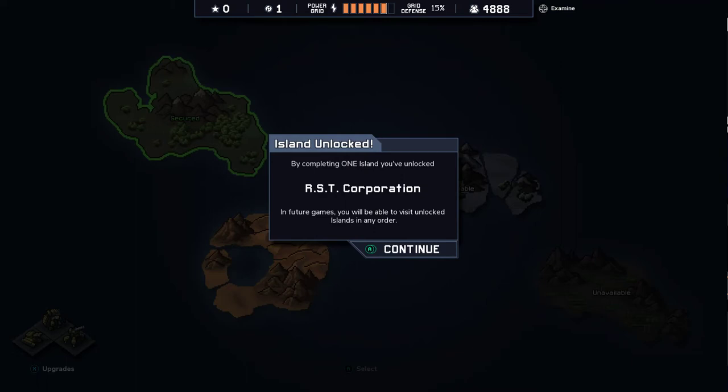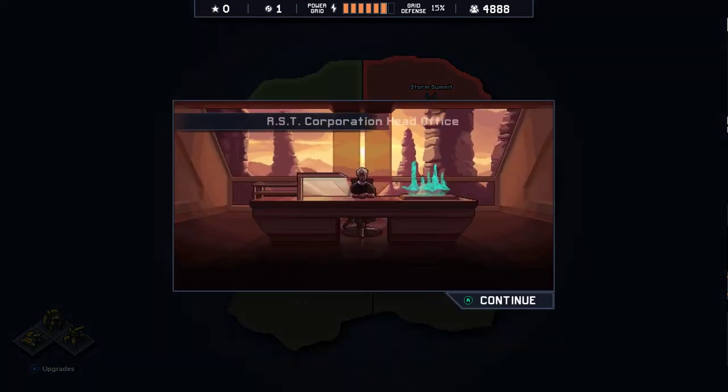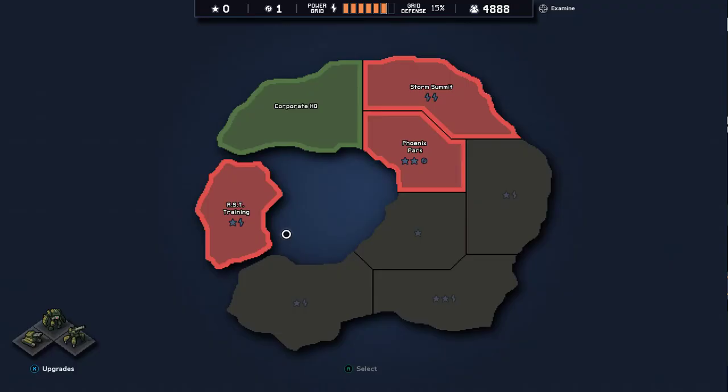By completing one island you've unlocked the RST Corporation. In future games you'll be able to visit unlocked islands in any order. Terraforming specialists RST turned the environment against the VEC and nearly destroyed the island in the process. The environment here is a desert. My advisors insist we are losing the fight — they also insist I trust you. And since those cowards rarely insist I do anything, I'm giving you a chance to prove yourselves.